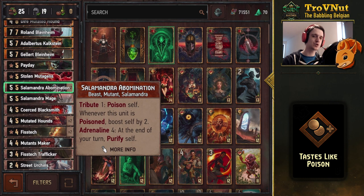The tribute is also free in this deck because Of the Books reduces it from one to zero. It's a very strong opener and a very strong card to use over the course of a round, as you can keep growing it — especially if it's veiled. Since it purifies itself, you just poison it and it boosts by two without any deficit.